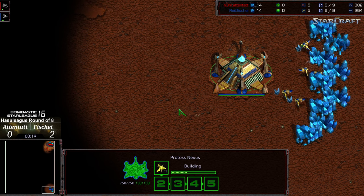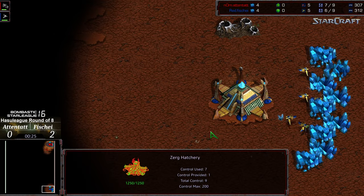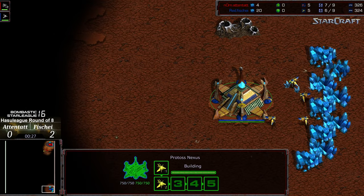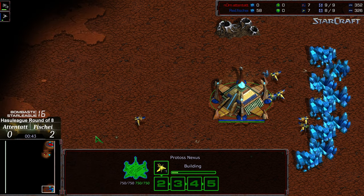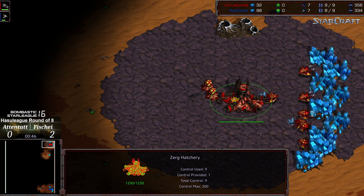Fisheye is currently up 2-0, so Atentat's tournament life is on the line. This is a two-player map. I recall Machine had mentioned that you can sometimes sneak a nexus first build on Butter against a nine pool because of the distances between spawns. As such, this is potentially a more challenging map for Zerg.